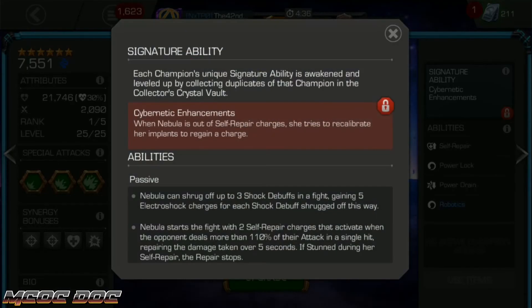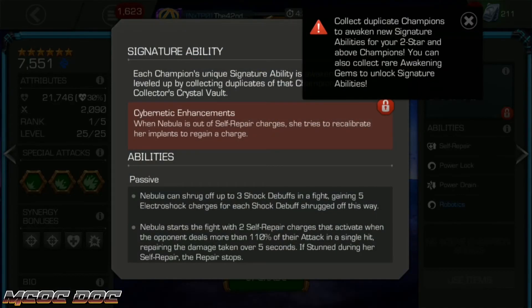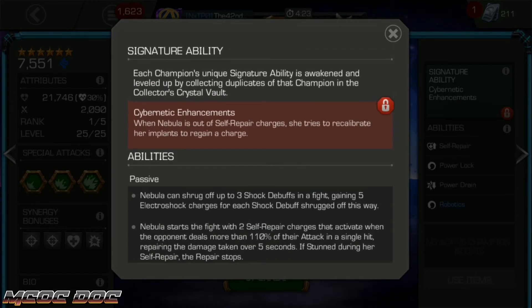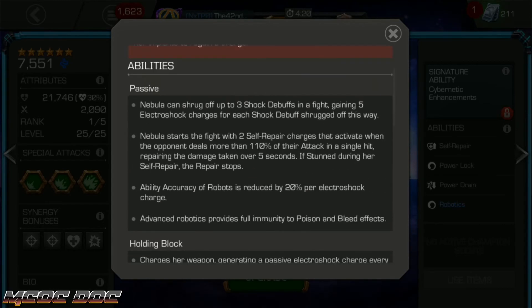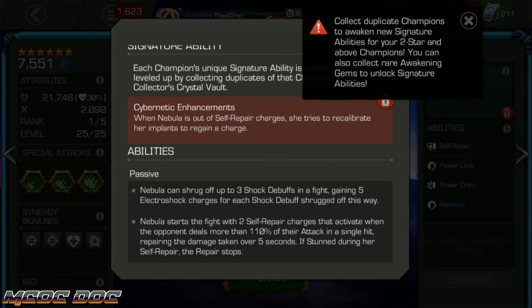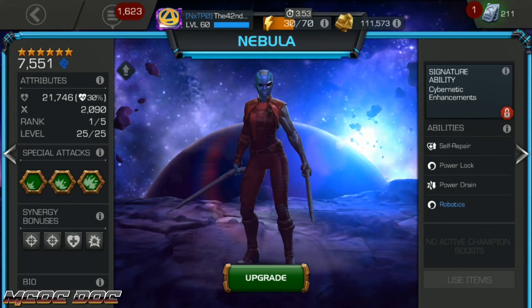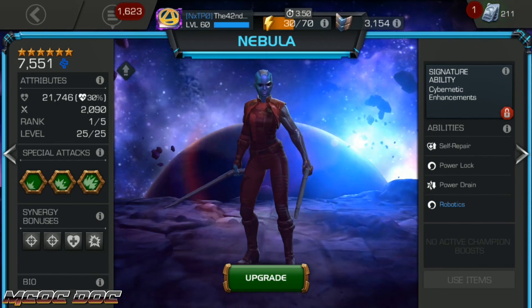The only thing I haven't talked about — her dupe ability isn't necessary at all for her damage. When she's out of self-repair charges, she has a percent chance to regain one, so she can have more chances than just those two she starts off with. But her self-repair charges mean you have to get hit to heal. You get a lot more benefit out of that 6-star 30% regen than you do from the self-repair charges. But yeah, that's pretty much Nebula. Hopefully you enjoyed it and found it helpful. If you have any tips, leave them down in the comments — I always pin them if someone has a tip I missed. Thanks for watching.